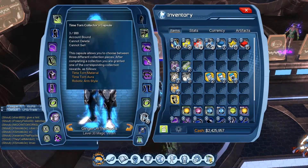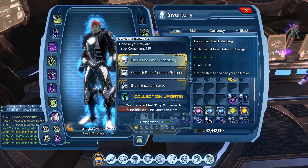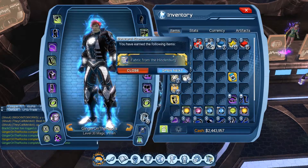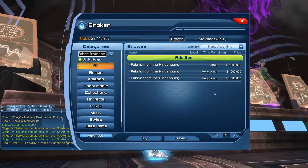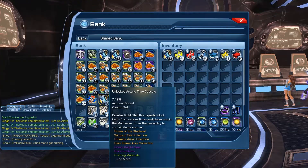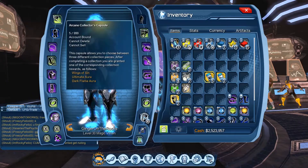Time Torn time capsule - here we go. We got two gear, two emblem, and three collector's capsules, plus fabric from the Hindenburg. That looks pretty good. With the million it's not too bad.